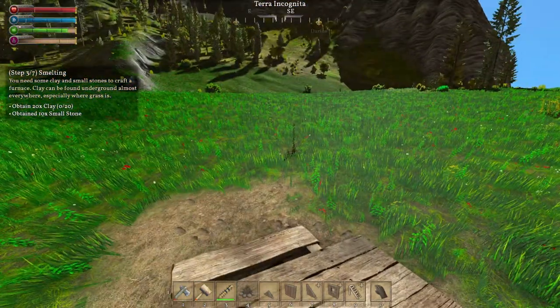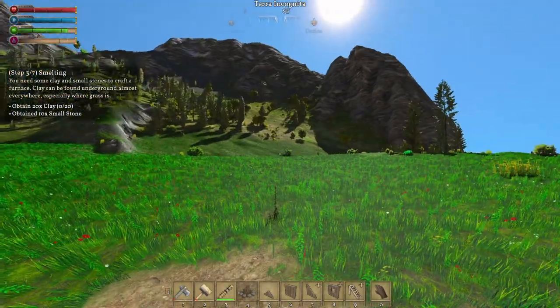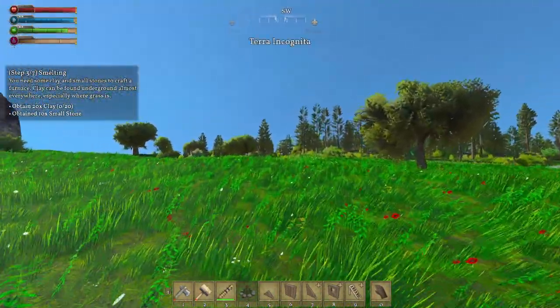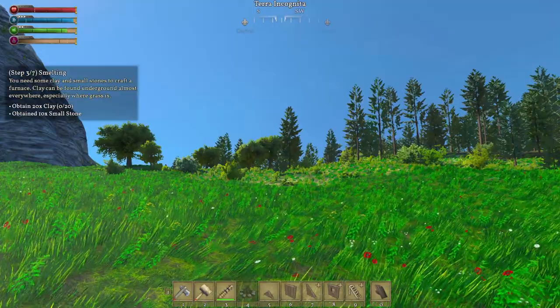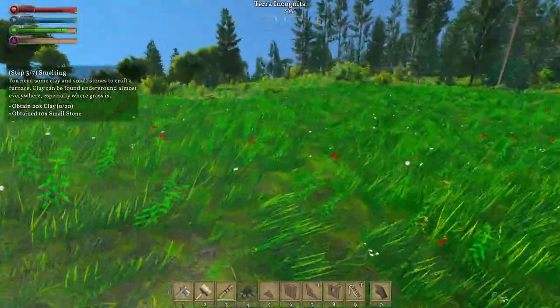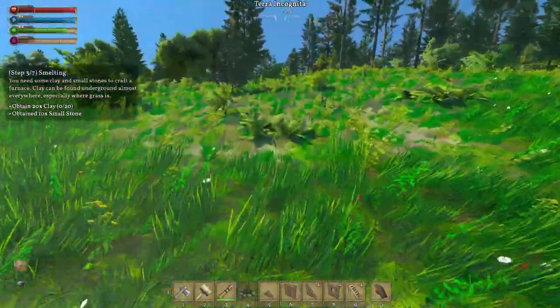Right now, we need to get out here. It's a beautiful day, isn't it? Vibrant. I like this textures mod or whatever it's called — pretty good, HD textures. So it wants us to obtain some clay and some small stone, which we already have. We'll just continue to grab small stone as we go. There's some when we find it.